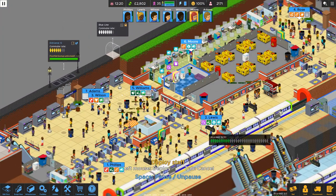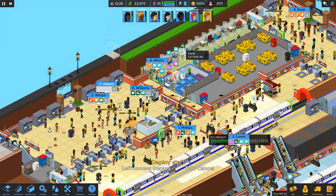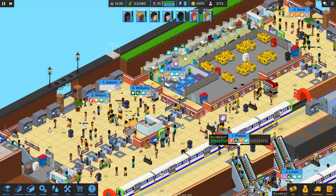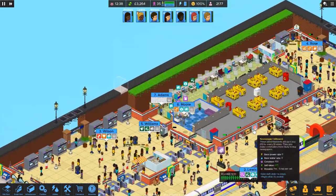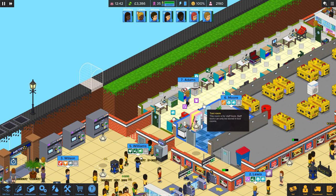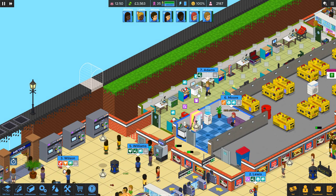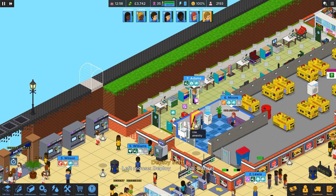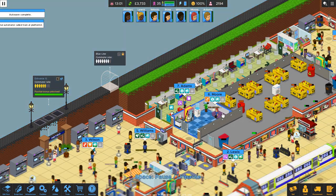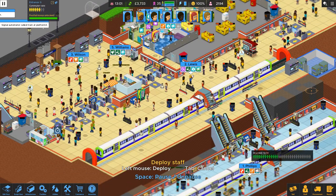Moore, what do we want you to do? You know what, Moore? Go get some tea. And Adams — Adams, where are you at? Adams, you're a real slow guy. Are you even going to be able to help us, Adams? Go get some tea. I just wanted you to get a cup of tea to speed up a little bit.